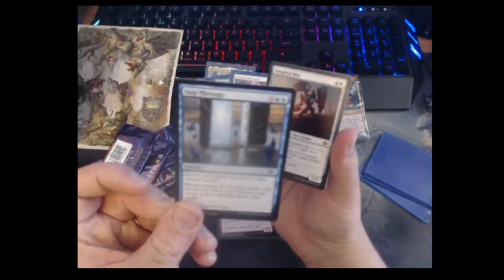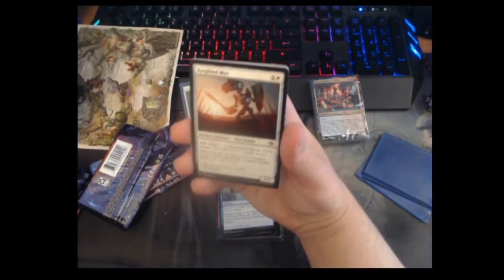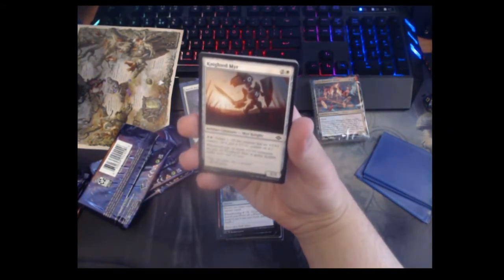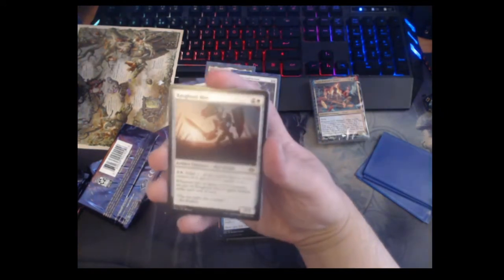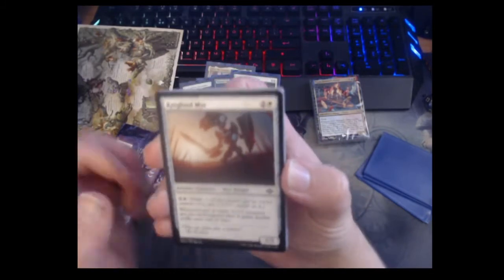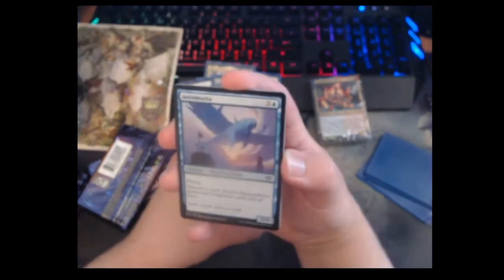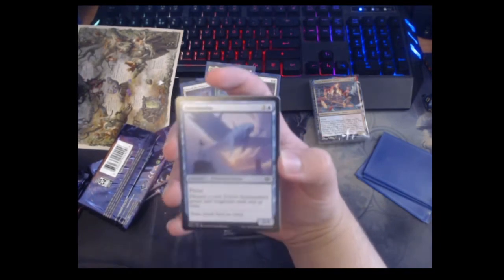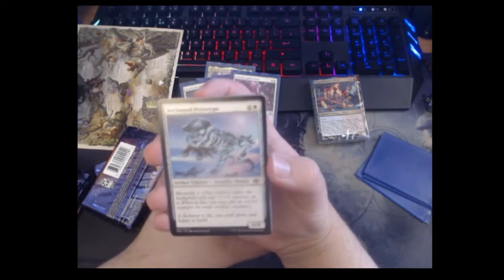Knightted Mere — three mana, you can adapt it; if the creature has no counters, put a counter on it, and if it has a +1/+1 counter it gains double strike until end of turn. I really wish this just said the creature gains double strike — it would be really playable then. As it stands it's a shame, but hey, it's a little Merfolk with a sword and shield and they're adorable. Air Amoeba — four mana two-four flyer; you can discard a card to make it a four-two flyer — this is here for the madness decks.